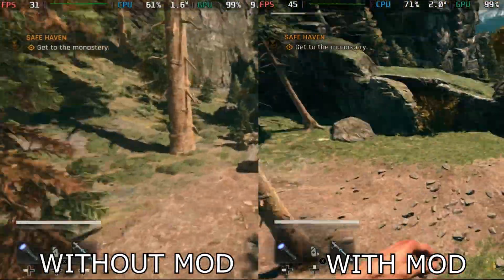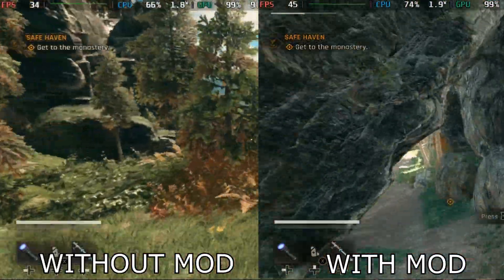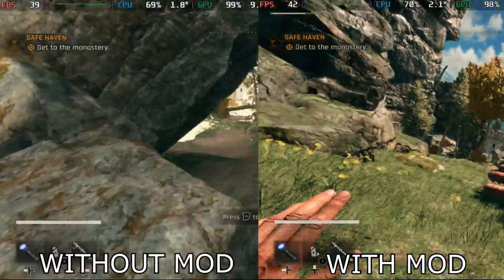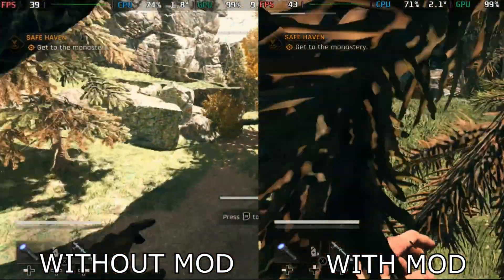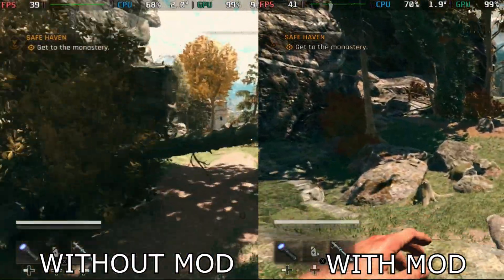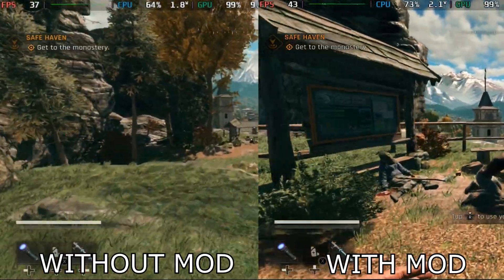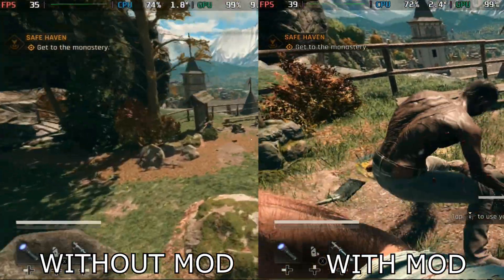In this video we're gonna take a look at a performance mod for Dying Light the Beast. This is similar to my last video where I tested the performance mod for Metal Gear Solid Delta. This time around I found one for Dying Light the Beast, which by the way is Steam Deck verified, but honestly I don't think it deserves that stamp. Without further ado let's get into it.